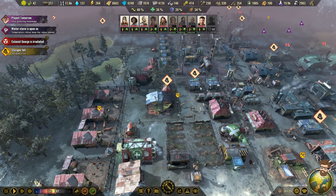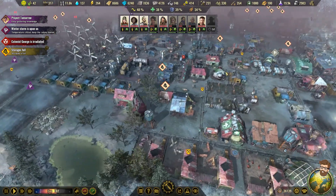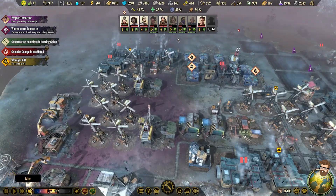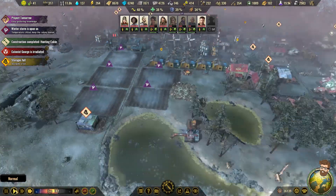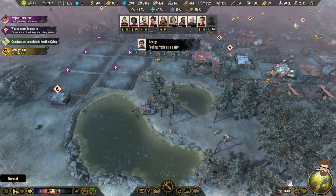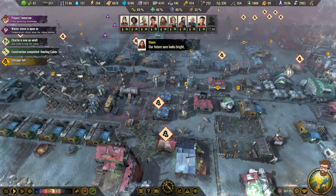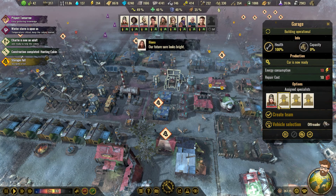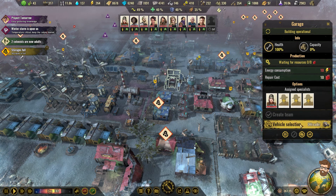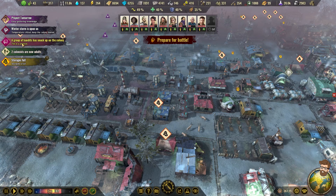Keep this number as high as possible — you too, chickens. It says the winter storm is on us, but it doesn't feel like much is happening with this. Is this what happens when the colony thrives? I don't know. Alright, my folks have returned — they had a vehicle with them, I believe. Off-roader's done. Vehicle selection — it's more of just getting all the cars fixed up. A group of bandits have snuck up on the colony.